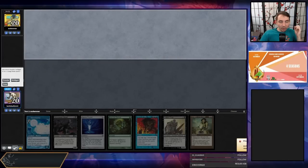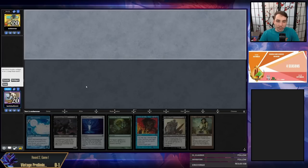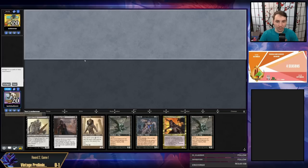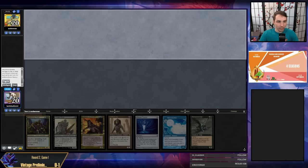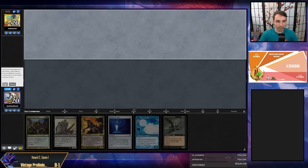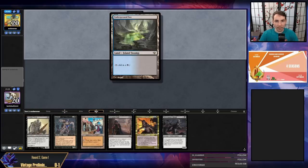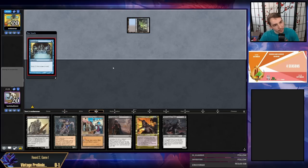Round one didn't go our way but we've got round two versus very powerful Echo Baron. My opponent kept seven so they don't get to know I'm going to Serum Powder. Nothing on this hand, nothing on this hand — Powder. Keeping Hollow One, I kind of like keeping Hollow Ones. Here's a Bazaar keep. My opponent has underground sea into Preordain — maybe Doomsday.